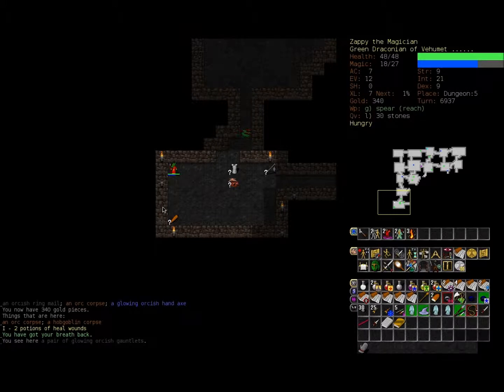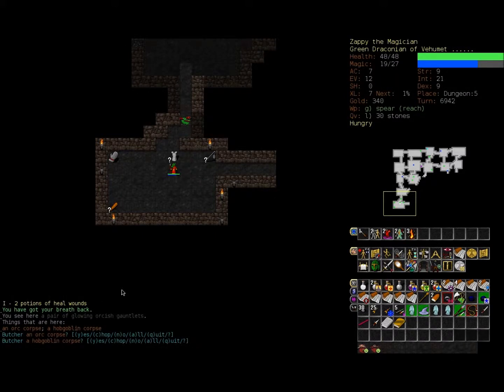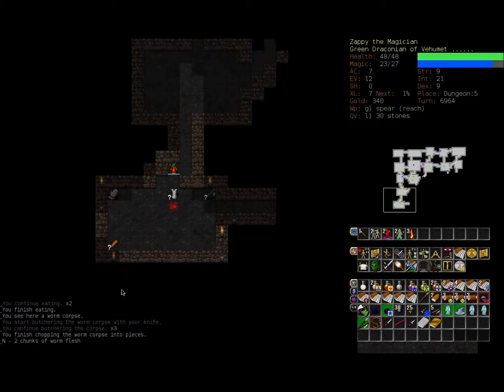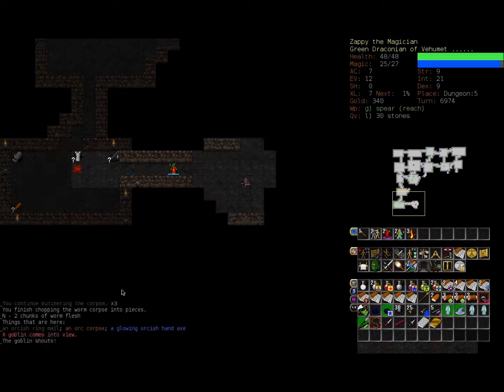There are glowing orcish gauntlets, but they're greyed out — draconians have unusually shaped hands and most gauntlets are not shaped to be used by draconians. Let's eat some of this flesh and butcher this worm corpse as well; we're carrying quite a lot of meat so I'm feeling pretty good about that.